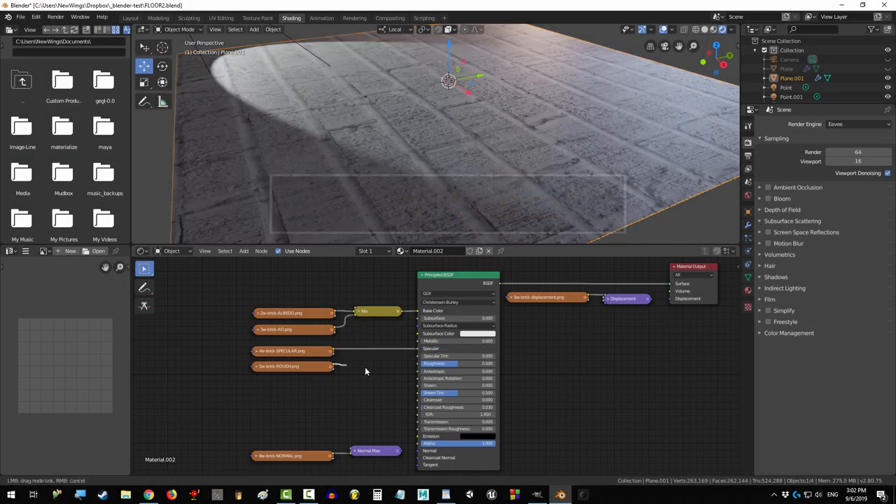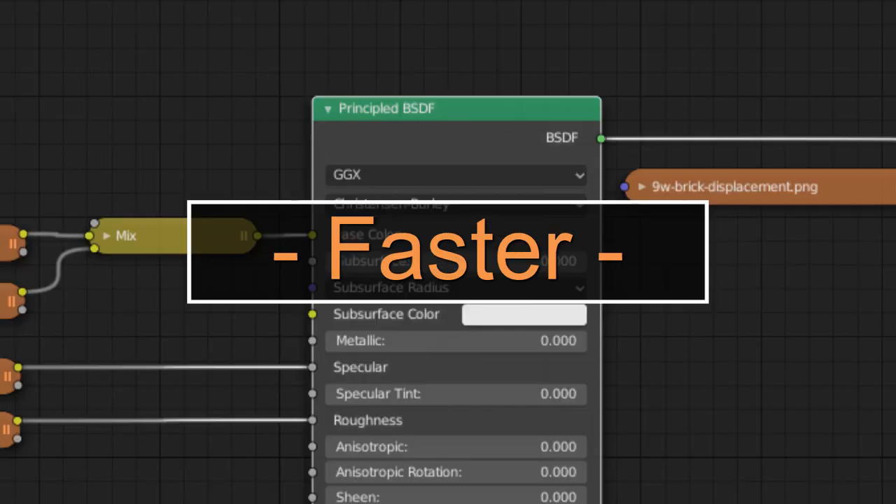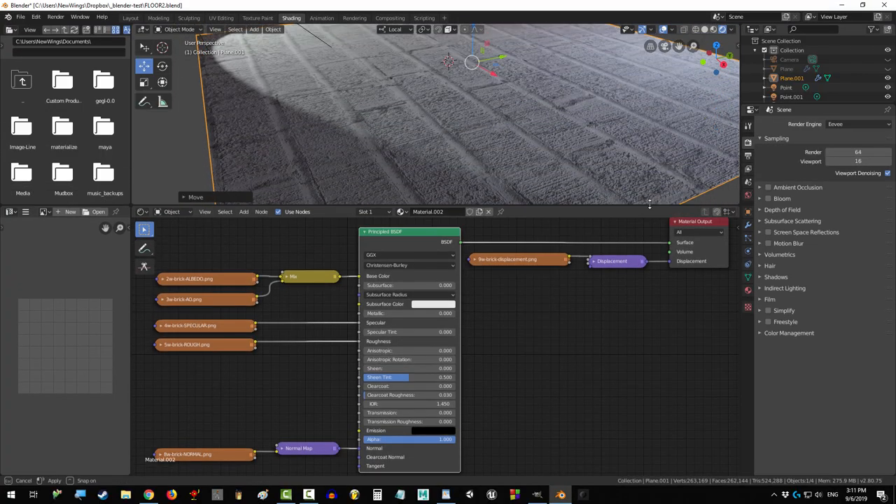So, you're a texture-slinging, node-plugging hotshot, but you want to be stronger, faster, smarter — sexy, I'm just kidding. Wrangler won't help you with that. But you should use it anyway.